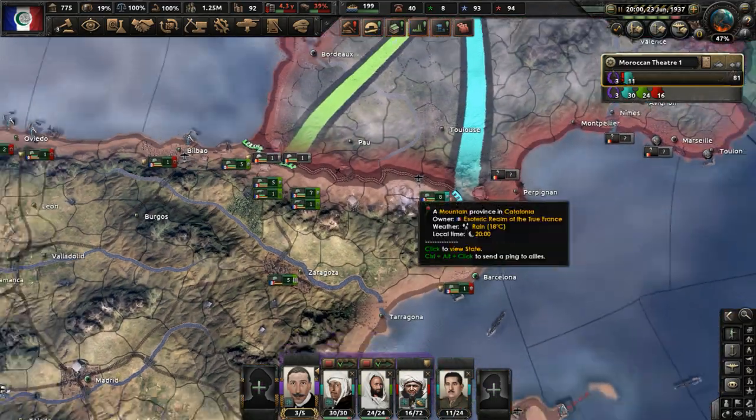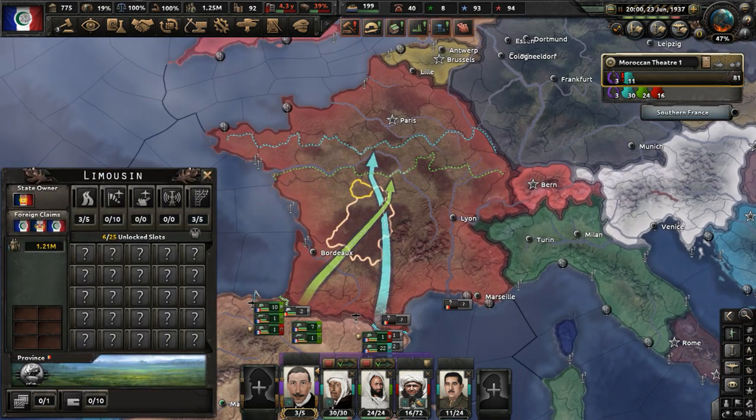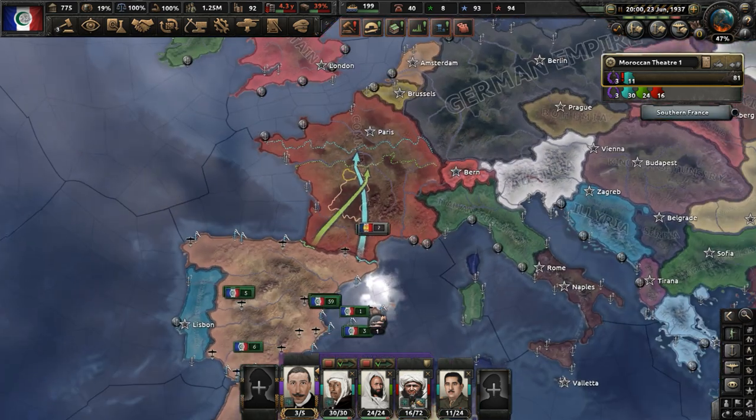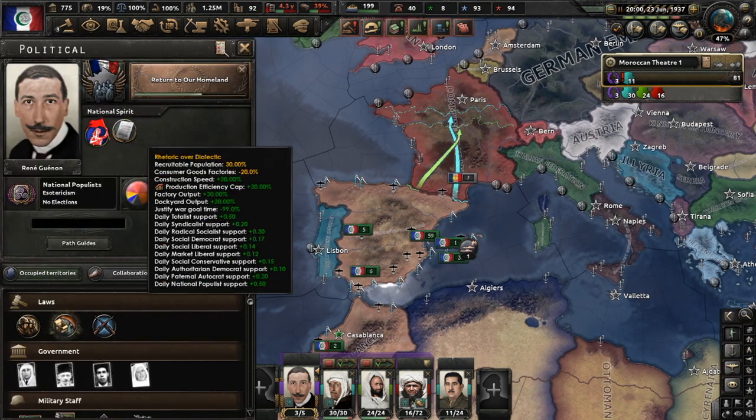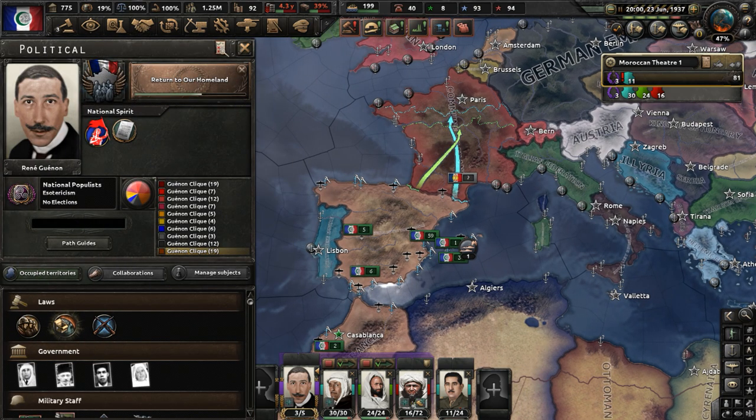With our preparations being made to fight against the Commune of France, I'm going to end part three of my René Guénon Morocco playthrough in the Hearts of Iron IV mod Kaiser Redux. If you enjoyed the video, make sure to like and subscribe. You can check out Kaiser Redux in the video description — the link to the mod is there. Have an awesome day, I'll see y'all later.